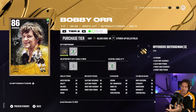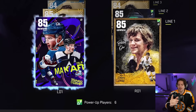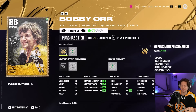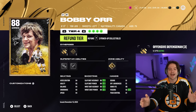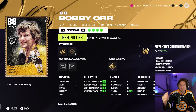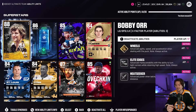Now to get Bobby Orr up to an 88 overall, I'm going to need seven total power-up collectibles to get him there. But he does have 94 speed - this card is unreal. Here he is officially in the lineup, playing on the first pair with Kale McCarr. Could you imagine this combination in real life? I've traded in basically my entire team and all my Hut Champs collectibles, but we are now at an 88 overall Bobby Orr. 94 speed, 94 acceleration, and a nasty shot as well. I have all three of his abilities active: Wheels for extra speed, Elite Edges for extra agility, and Heat Seeker for an even better shot.